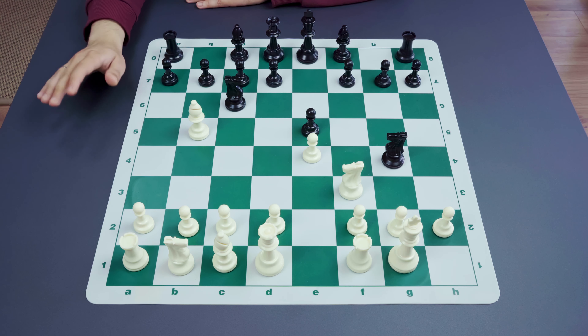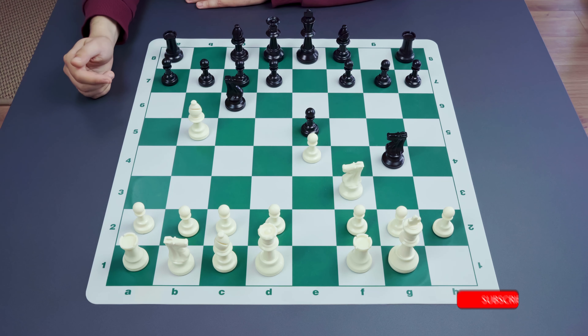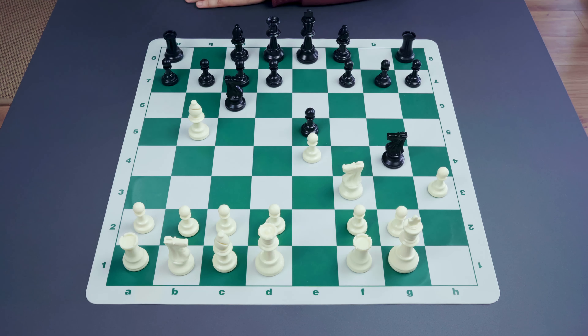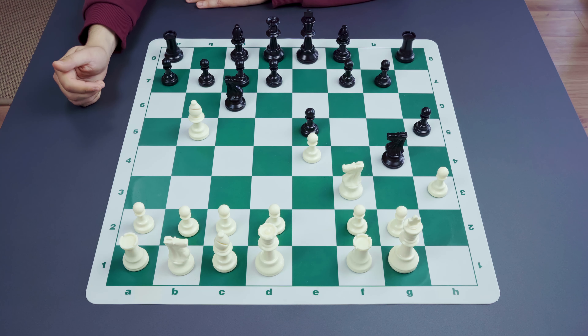The move looks very strange. It feels like the only idea behind it is just to protect the pawn on e5, so now something like bishop takes c6 and knight takes c5 is not possible. White decides just to do this immediately, playing h3, and black plays h5. This is actually the fishing pole trap.